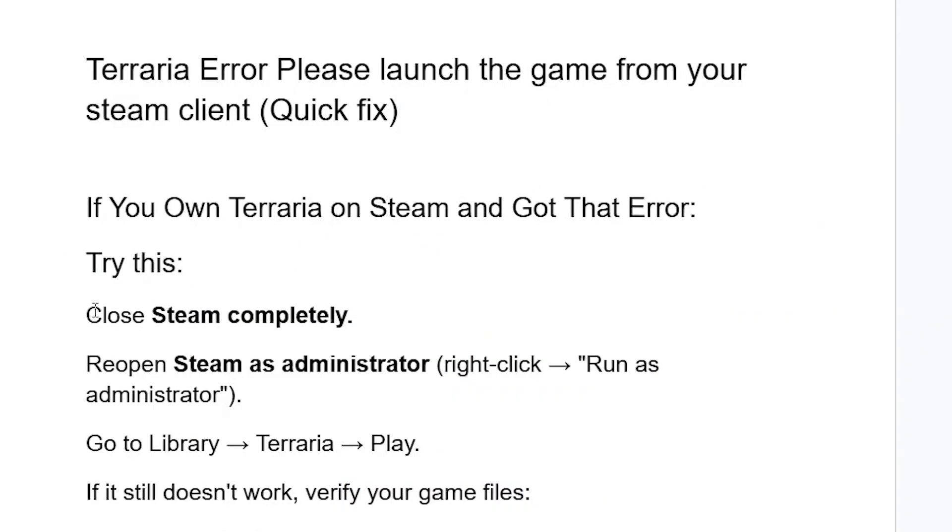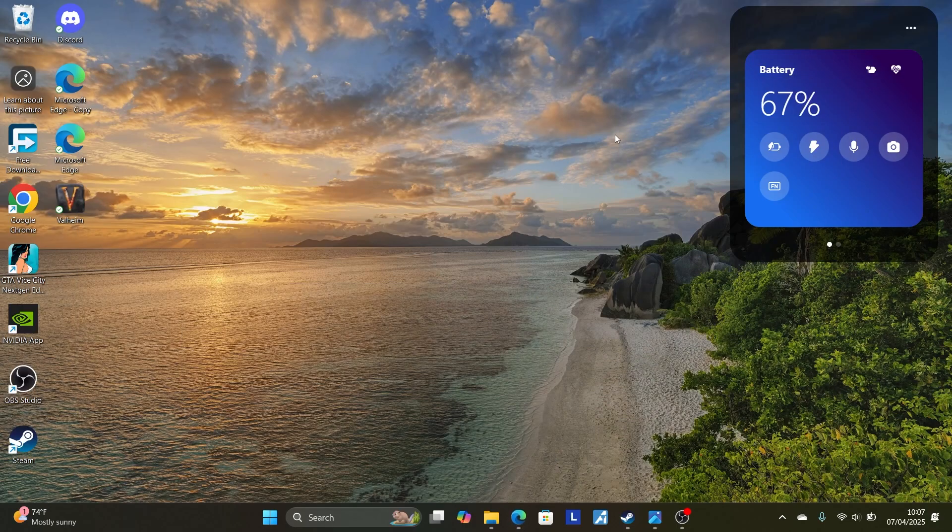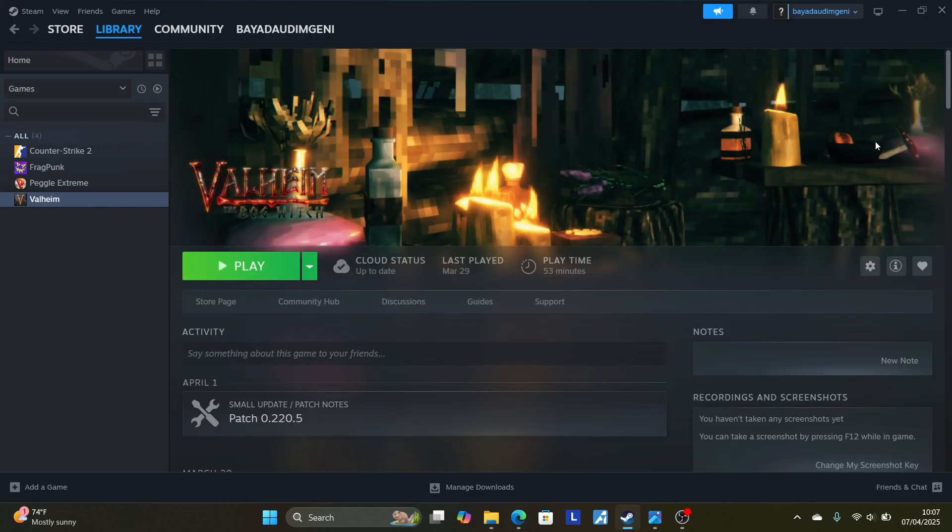Close Steam completely, then run Steam as administrator — just select the icon and select 'Run as administrator.' Go to your Steam library, select Terraria, and play it. If it still doesn't work, just verify your game files.